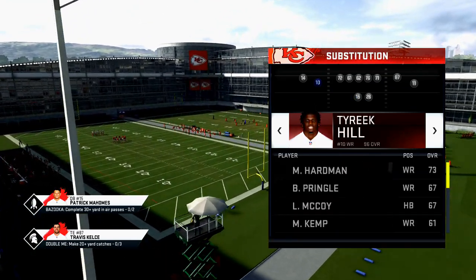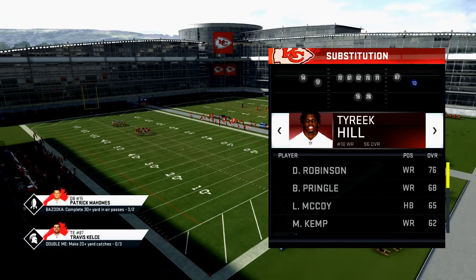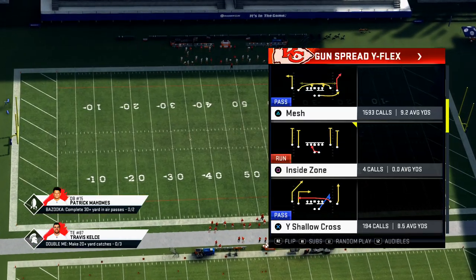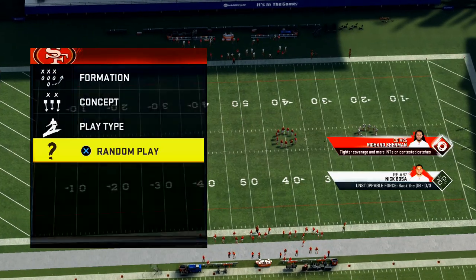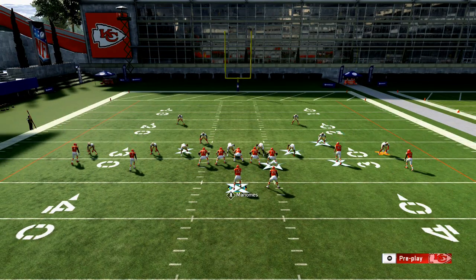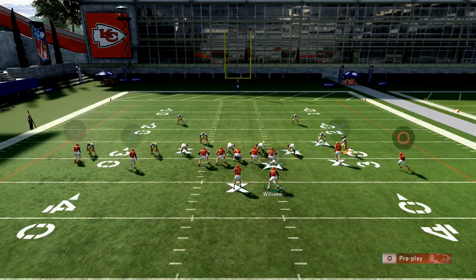In the Gun Spread Y Flex formation, on the Chiefs, you want to take your best receiver — Tyreek Hill — and put him on that far right side. Come out in the play Mesh. This play is my favorite play in the game and it beats every single coverage. The only hot route adjustment I make is putting the running back on a streak route.